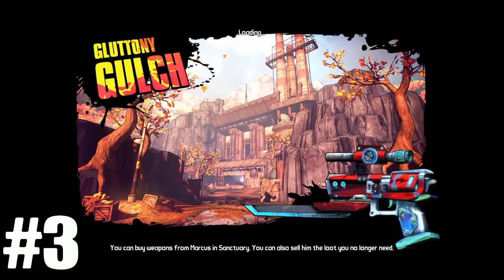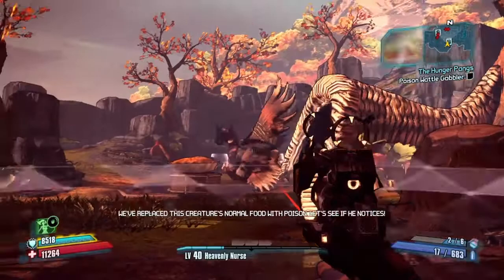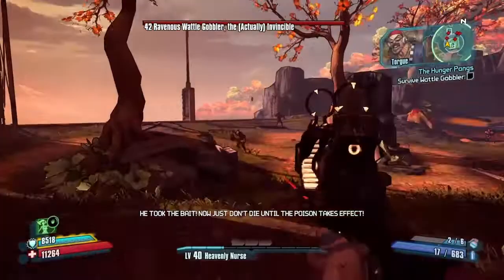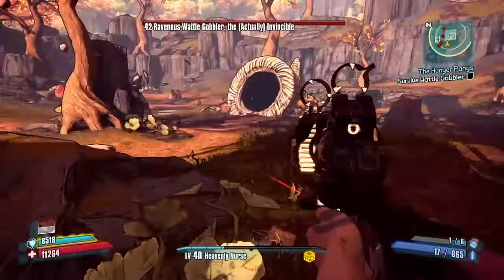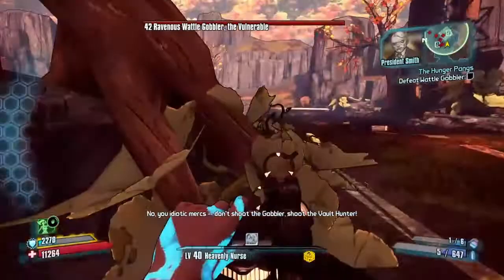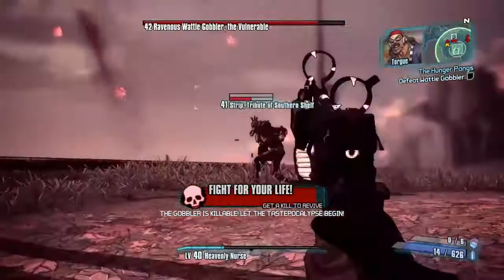Coming in at number 3 on the list is The Horrible Hunger of the Ravenous Waddle Gobbler. This is obviously a Thanksgiving-themed DLC, and I really did enjoy it. It could have been a bit better because it was very tedious, and the cooking part might have been annoying to some people, since enemies would continuously turn on and off the oven whenever you're trying to cook. During the boss fight, it was actually really fun because there were a lot of mobs attacking the invincible turkey, and I thought that was really unique. The loot pool could be better, but everyone loves Thanksgiving.